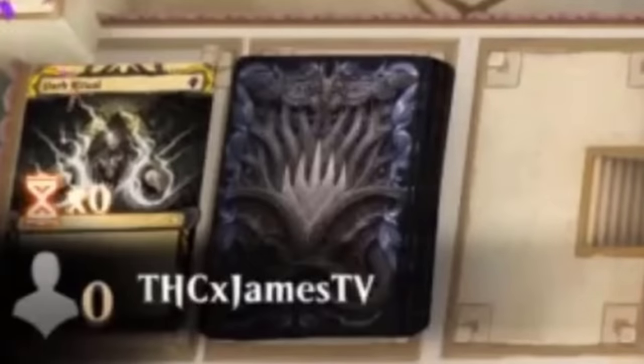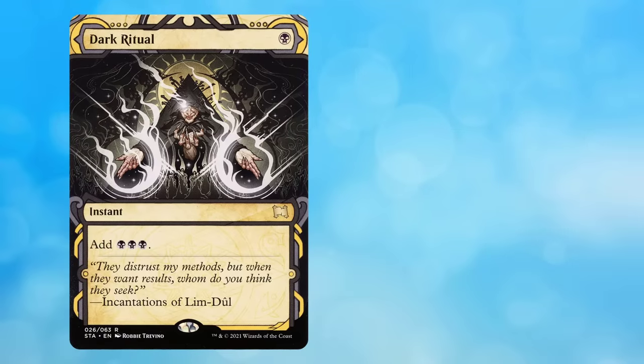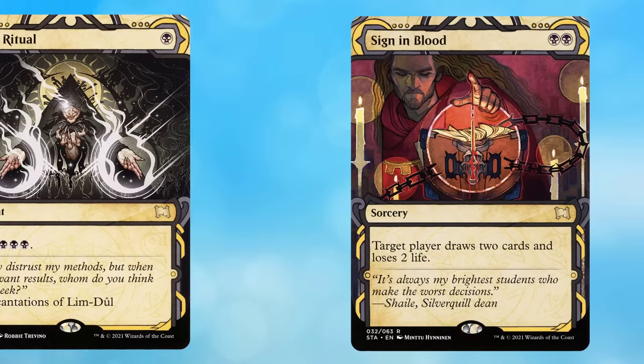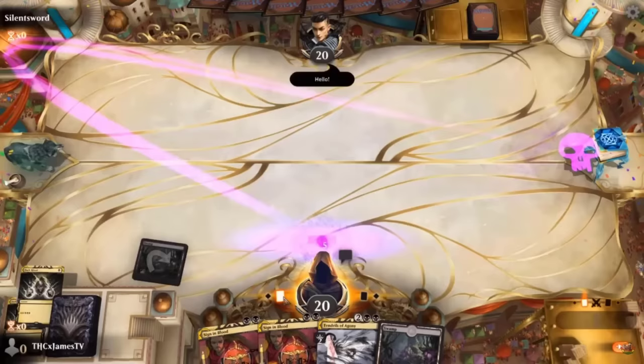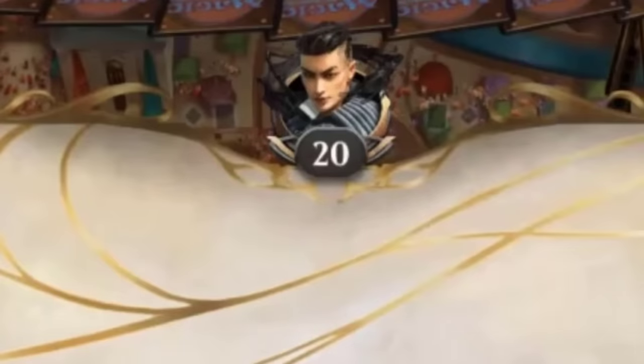In our next turn 1 win, we're going to watch THC James play in a MTG Arena format where apparently anything goes, because his deck consists of only Dark Rituals to add mana, Sinon Bloods to draw cards, and Tendrils of Agony to kill the opponent. He starts the game off by saying 'Good game!' — which is a power move. But it's accurate because his opponent is already dead. He just doesn't know it yet.